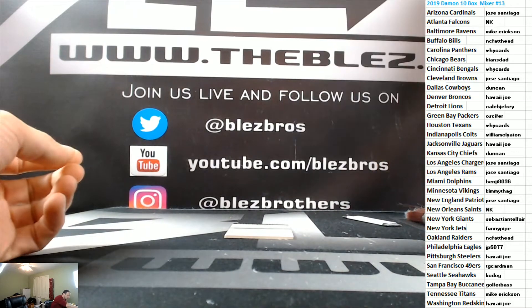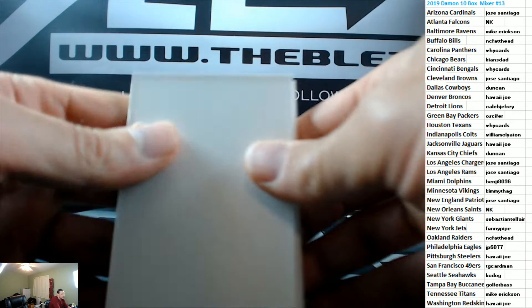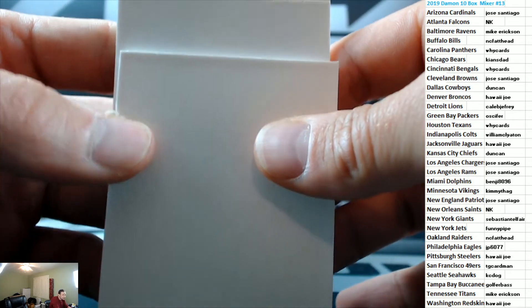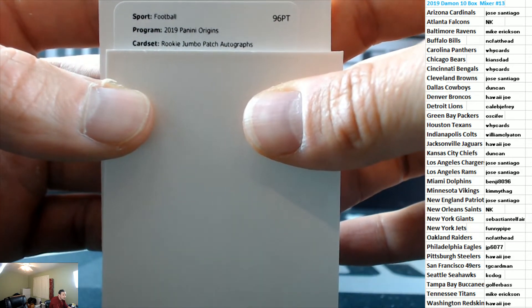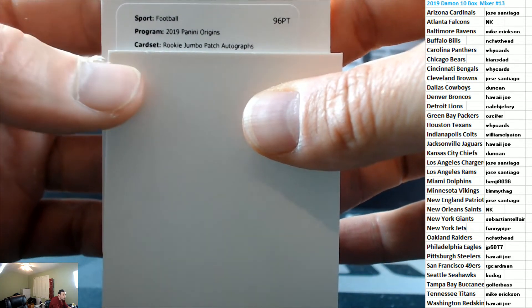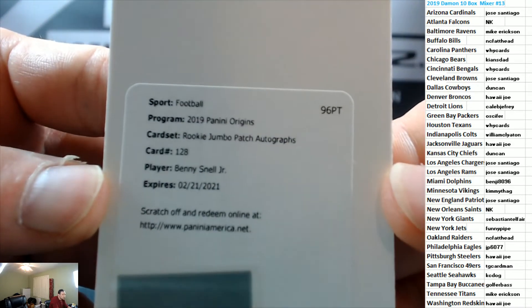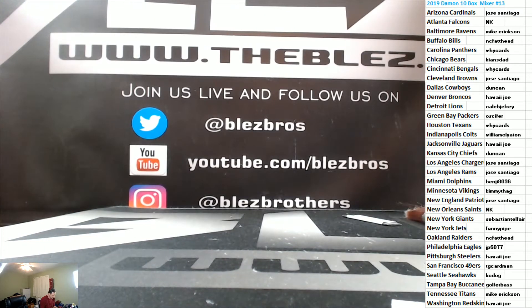The last hit of the case is a redemption — how many times do you see redemptions out of Origins? Last hit: it's a rookie jumbo patch autograph of Benny Snell Jr. for the Steelers. Steelers get the last hit. Good break!